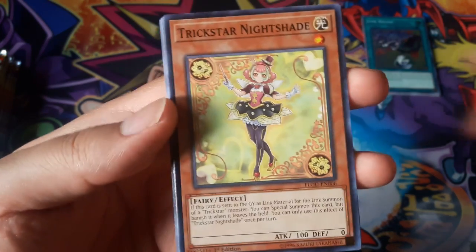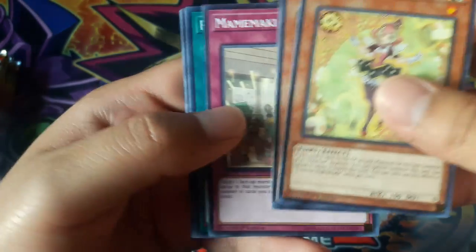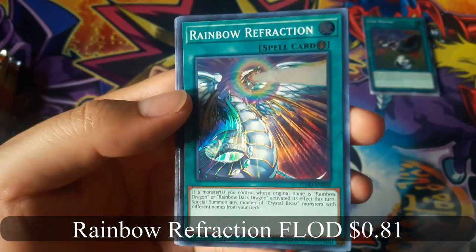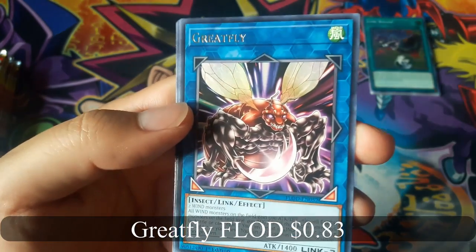Trickstar Ignite Shade. Rainbow Refraction for a super rare, and Great Fly for a rare.